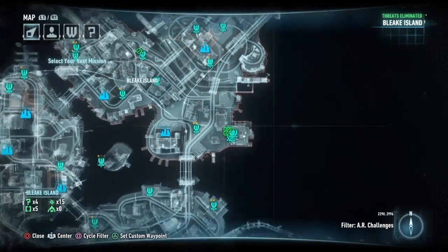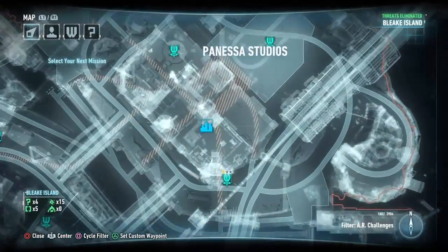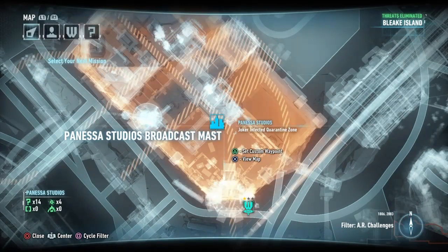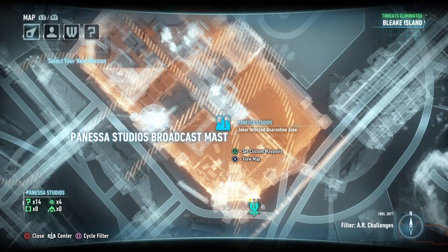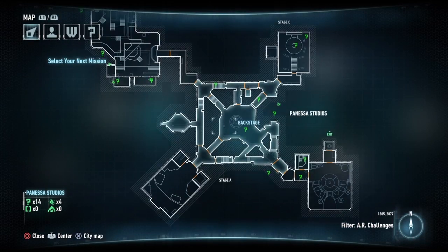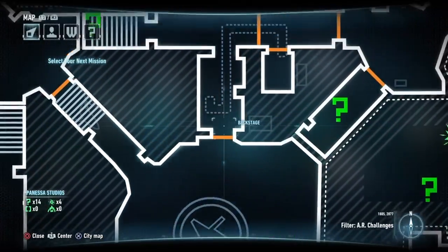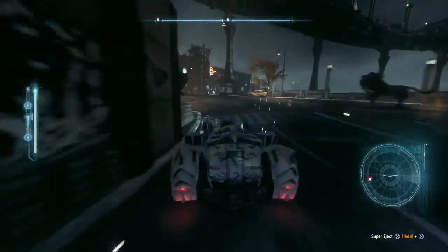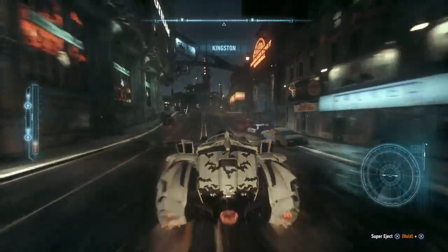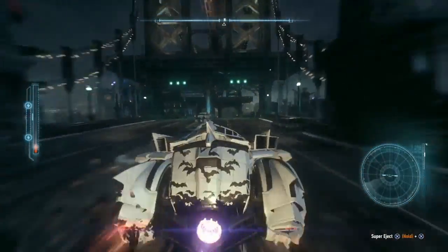You can go inside Vanessa Studios. In the previous game, Arkham Origins, you actually had the Batcave, which was really good. But in Arkham Knight they give you a mini Batcave inside another location — so at least you get some part of the Batcave, even though it's not really considered a full cave.